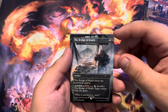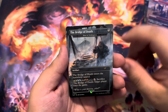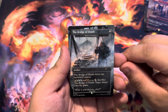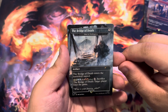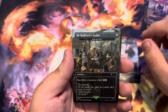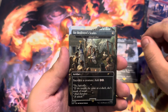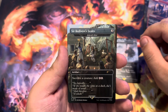We have the Bridge of Death as Door to Nothingness, which is 5 mana. It enters the battlefield tapped, and then for 2 of each color, you sacrifice Bridge of Death and target player loses the game. Sir Bedivere's Scales is Ashnod's Altar: 3 mana, sacrifice a creature, add 2 colorless.